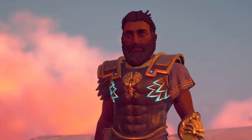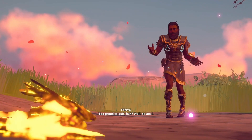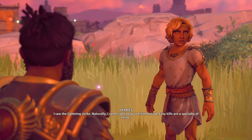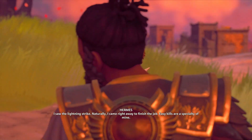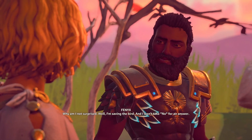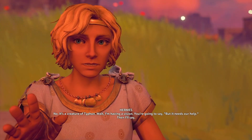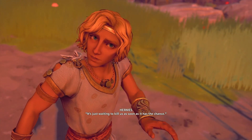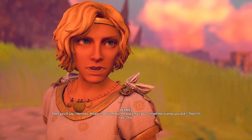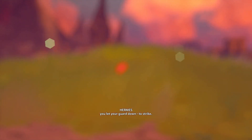Hey there. You're in bad shape. Too proud to quit, huh? Well, so am I. Phoenix! Stay away from that thing! What are you doing here? I saw the lightning strike — naturally I came right away to finish the job. Easy kills are a specialty of mine. Why am I not surprised? Well, I'm saving the bird, and I won't take no for an answer. It's a creature of Typhon. I'm having a vision? But it needs our help. It's just waiting to kill us as soon as it has a chance. Hermes! Please don't make me blackmail you — I'll tell Hera what you did. You wouldn't. As soon as you let your guard down, to strike.